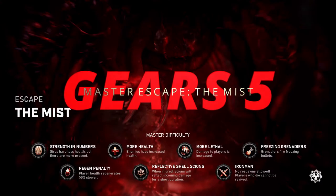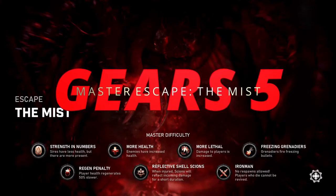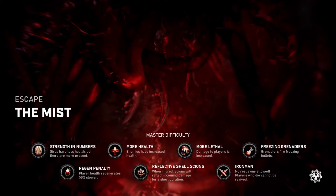Hey, what's happening gamers, this is Damron. We're playing Gears 5 — this is part of my master escape series, which brings us to The Mist, the final map in Operation 4. The modifiers we have on this map: we've got Strength in Numbers, so sires are going to be more prevalent but easier to kill. Regen Penalty is going to slow down your health regeneration by 50%. There's also Reflective Shell scions, so as you damage them a bit they're going to put up a reflective shell.